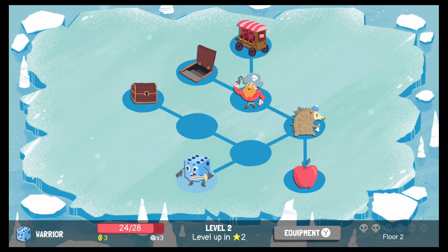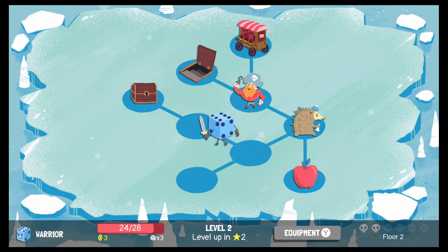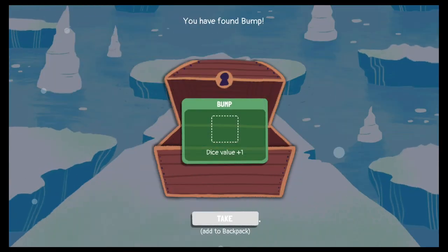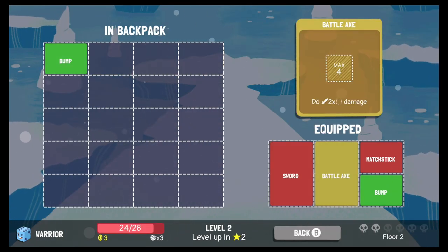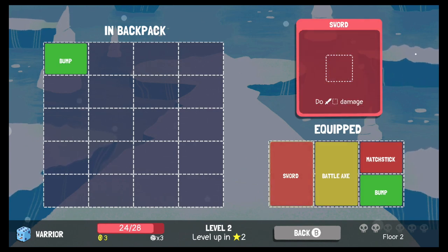This is Episode 2 of Dicey Dungeons. In the last episode, we made it to Floor 2 with a porcupine and a pirate in our way. But first, we've got to check out this chest. Let's open it. Found another bump. Let's take that. Now we have too much equipment — the bump is in our backpack and I don't think we need another one.